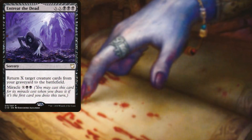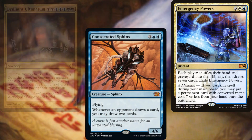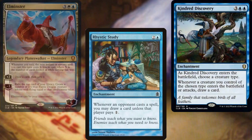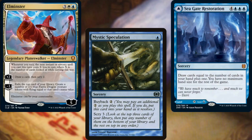Entreat the Dead, Consecrated Sphinx, Emergency Powers, Brilliant Ultimatum, Rhystic Study, Kindred Discovery, Elminster, Mystic Speculation, and Seagate Restoration make up our card advantage package.